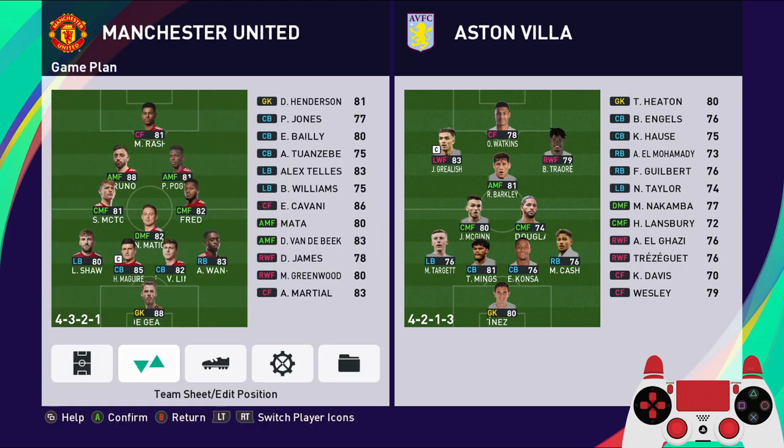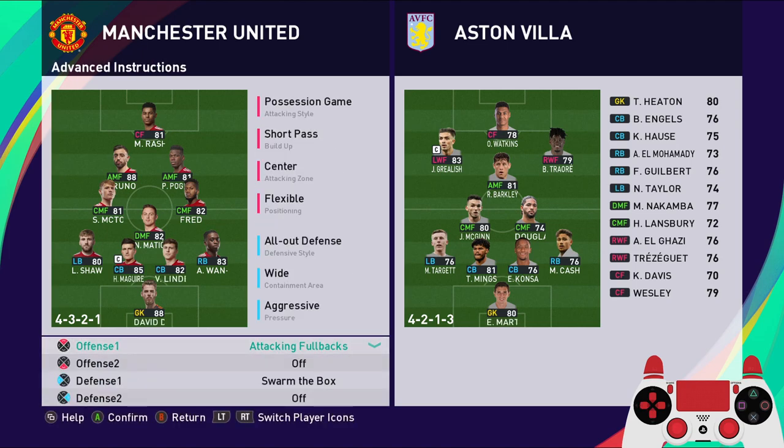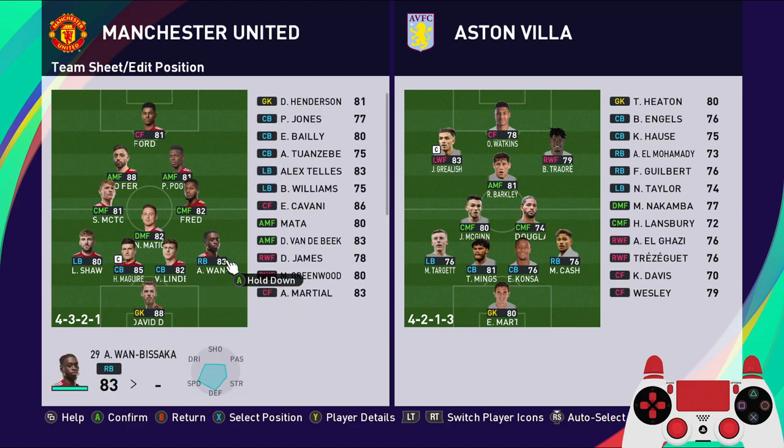For the advanced instructions, we're going to play with false fullbacks. When one fullback runs forward, the other comes inside, so we always have at least four players during the opponent's counter attack, making it a bit safer for us.